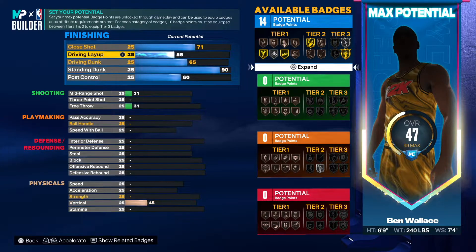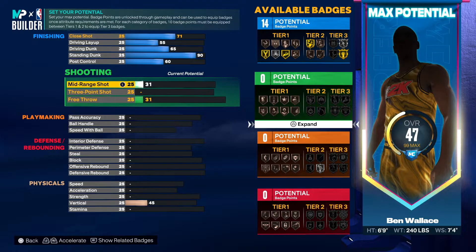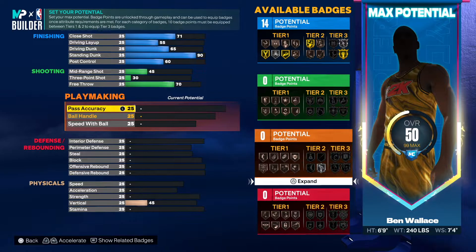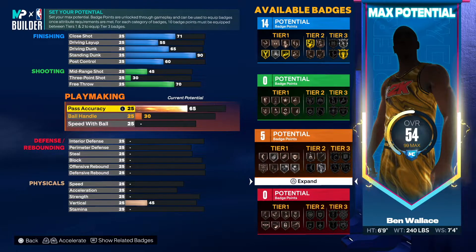That's gonna give us 14 — that's all we're gonna be working with for this build. He wasn't known for shooting, I'm just gonna put a 70 free throw. His pass accuracy was a 54, but we need at least a 70. Everything else we'll just leave how it is.